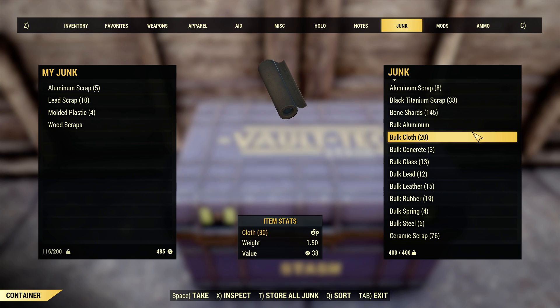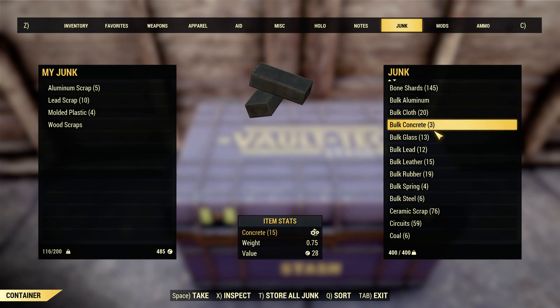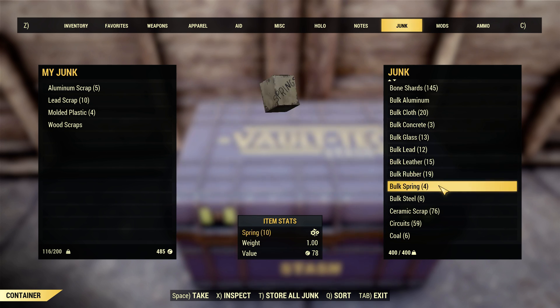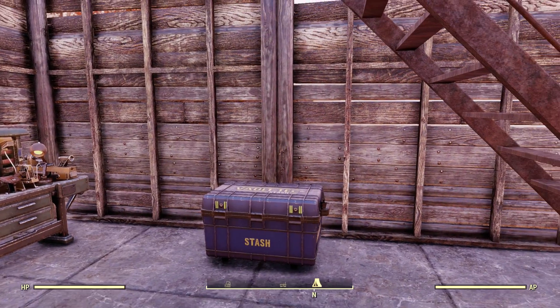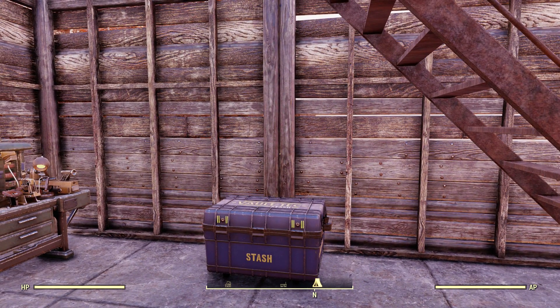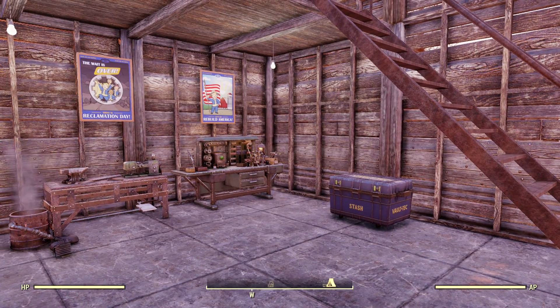So just a quick recap: aluminum and lead — most definitely bulk those. All of the other resources, you're welcome to try them and run the numbers, but I've looked at them all. There's no benefit to bulking any resource other than those two. I hope that helped clear up all the misinformation going around. My next video is going to be on stash management and how to get those numbers down, because if you're like me, I'm tired of staring at my stash trying to get enough weight so I can loot things. I want to play the game. I want to go shoot things. We're going to talk about that next video. Until next time, peace.